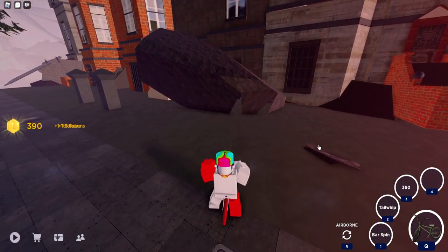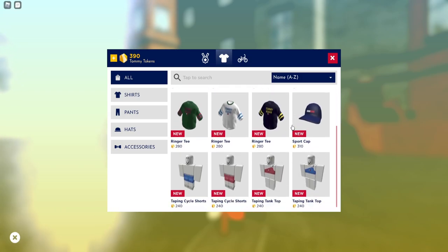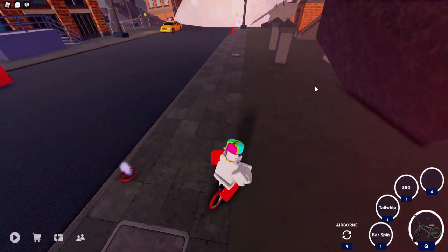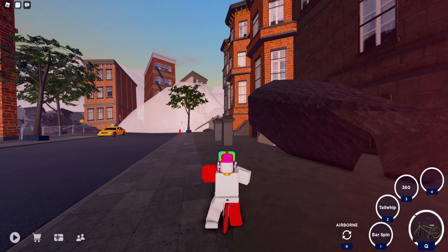We can almost afford one of the hats — 300 coins and we can get it. Hopefully you guys find this helpful. Go buy shirts — that's all the prizes, and there's probably more in the future. Hopefully this is useful and you get that nice hot dog hat. All right, cool — thank you!